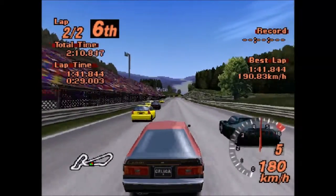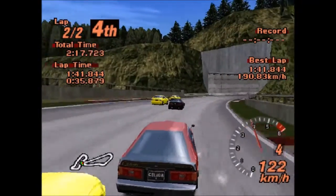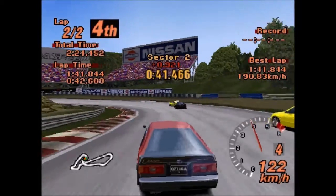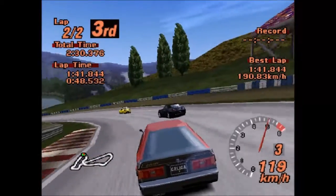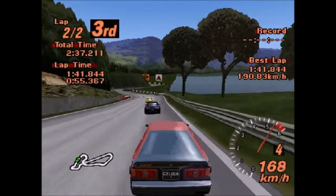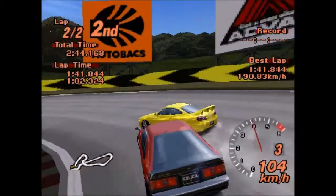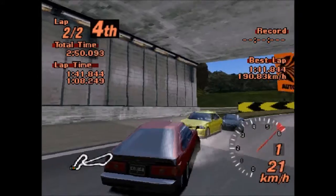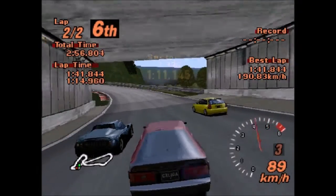Oh look at that — they all sort of hit the wall on the exit, giving me a convenient run. It's funny that the AI make more errors in this than they do in GT5 and GT6. I don't know whether that was intentional or if it's just bad coding — I don't really want to know to be honest. LUNGE! Oh look at that. And that's what you get — the front of my car gets hit and the back gets spun around more. I will not finish last... yes, I will.